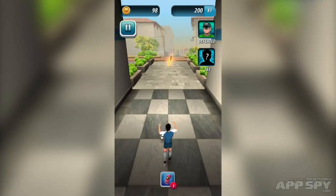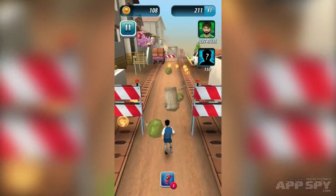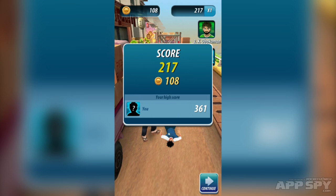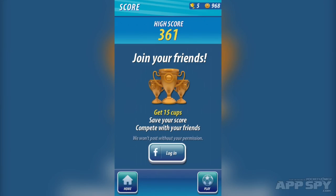So now we've got to get 150, whatever it is, until we get there. I'm tapping on the screen and I kick the ball. Oh no! Save me for one of these little thingies or I can watch a video or whatever really. Or I can just hit continue. I can kick the ball and knock over some of the obstacles. There's Facebook stuff as well.